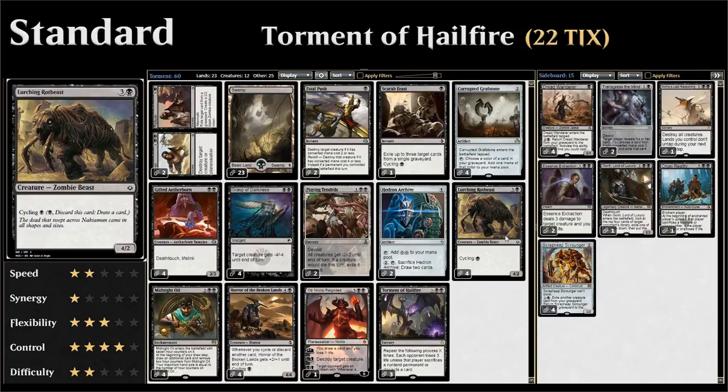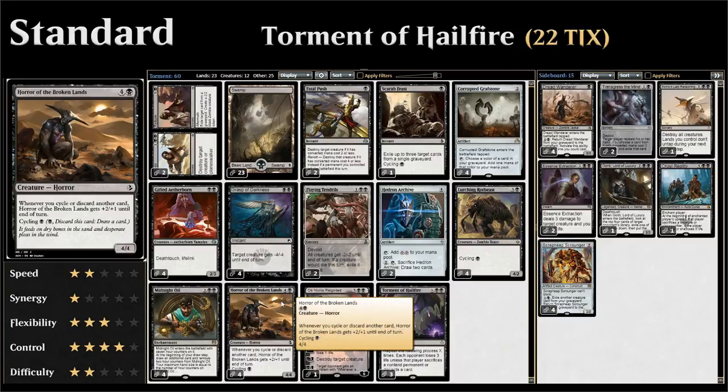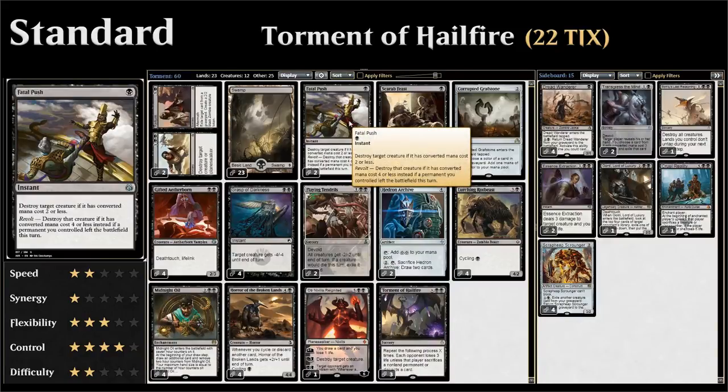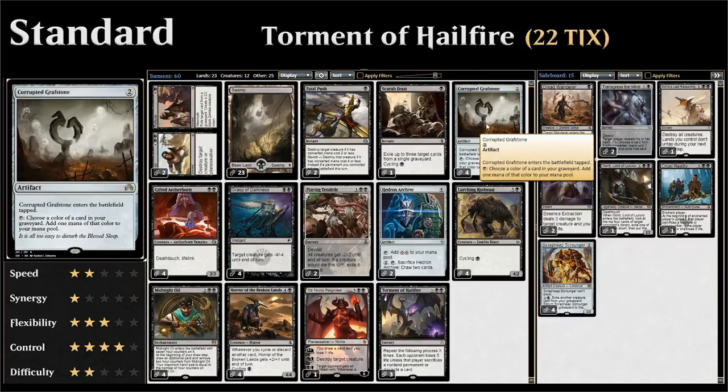We've got four copies of Lurching Rotbeast, which we can cycle for just one black mana and put in the graveyard. Later in the game we can cast it as a four mana 4/2, which is not too embarrassing. We also have Horror of the Broken Lands, which can also be a five mana 4/4 that gets larger if we cycle something. And one copy of Scarab Feast to add a ninth one mana cycler. We also have Fatal Push, which will land in the graveyard to power up our Corrupted Grafstone, letting us cast our four drops on turn 3.